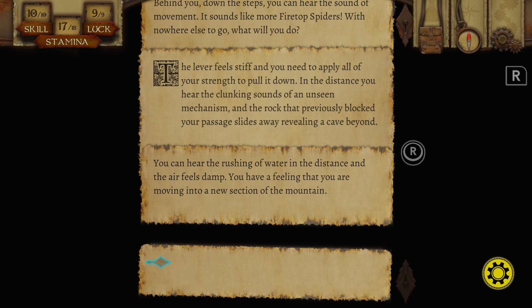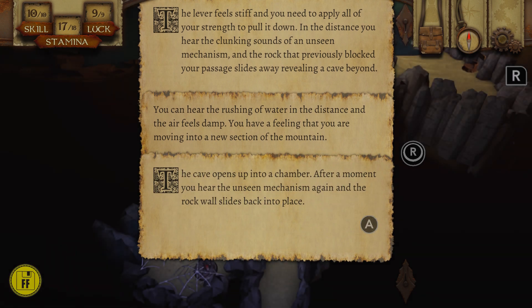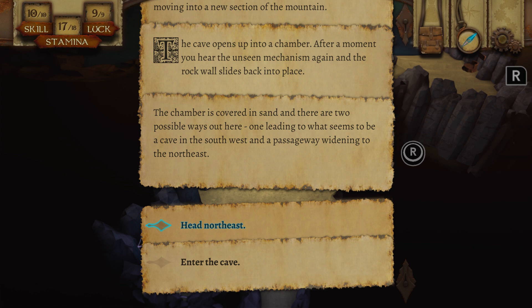The lever feels stiff and you need to apply all of your strength to pull it down. In the distance you hear the clunking sounds of an unseen mechanism and the rock that previously blocked your passage slides away revealing a cave beyond. You can hear the rushing of water in the distance and the air feels damp — you're feeling that you are moving into a new section of the mountain. It always seems to lead to the cave with the river, which usually leads to the realm of the dead. The chamber is covered in sand with two possible ways out: one to the southwest cave and a passageway widening to the northeast.